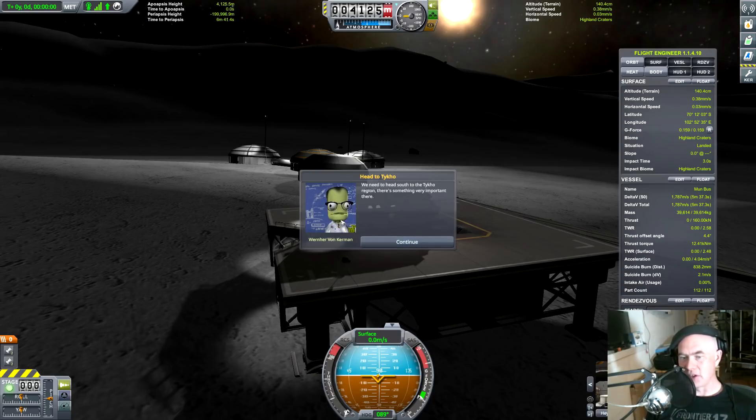Because we have a guy called Haywood Kerman on board. We should also have some other people — we should have Jebediah and Bill as the pilots.